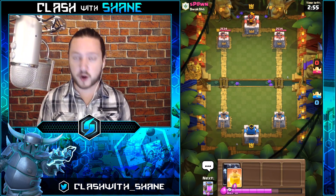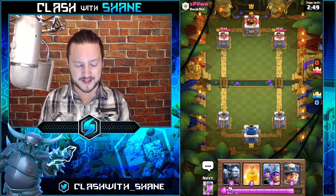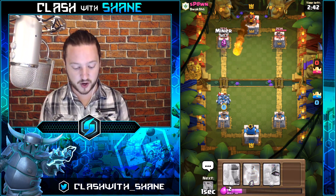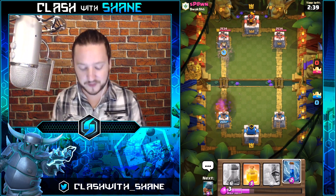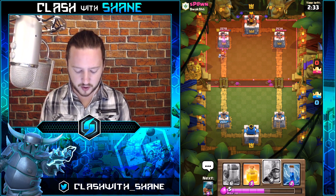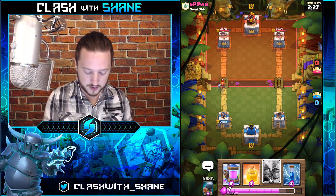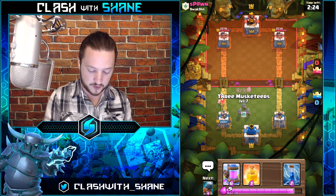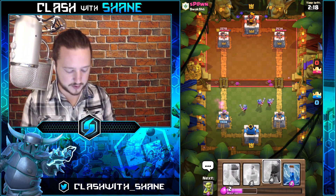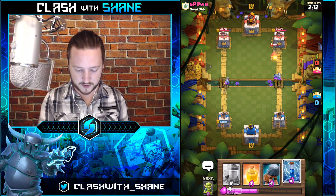Let's take a look at the Three Musketeer deck. Here we go with the Three Musketeer Miner deck — we're going to showcase this in a Grand Challenge for a couple of reasons. First, a lot of my cards are under-leveled: the Musketeers and Minion Horde — Minion Horde dies to Zap, Musketeers die to Fireball in one shot on ladder. Second, it might be harder for many of you to get your Musketeers up to level on ladder, so maybe better to use them in challenges.